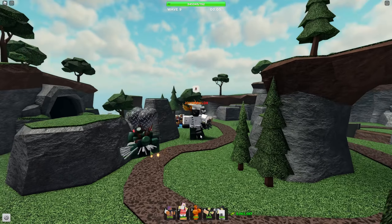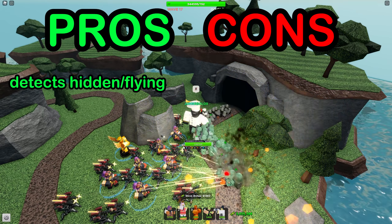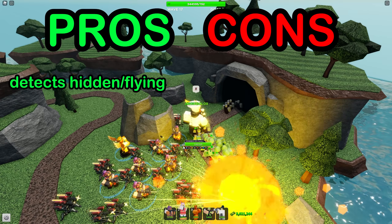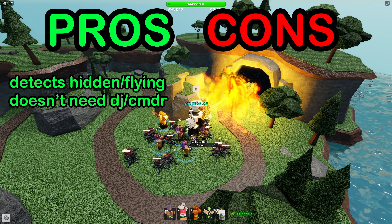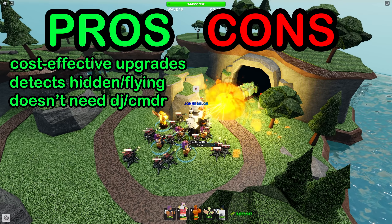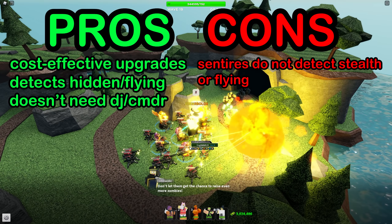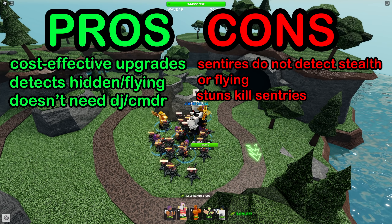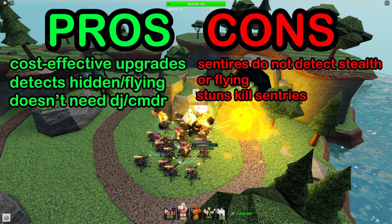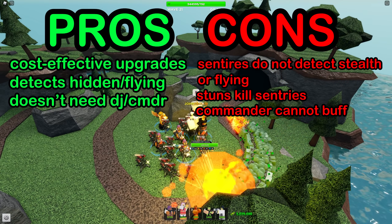The pros and cons of this tower: the pros being that it's pretty cheap for what it does in end-game cost terms. It has flight detection and stealth detection as well. And it doesn't need Commander or DJ to be good because it could do just as well without those towers. However, the cons are that sentries do not detect stealth or flying units, which can cause you to lose the game in very situational contexts. Stunning one-shots all the sentries it spawns, and the engineer will have to waste her time to rebuild. Supports are also kind of a con — it would be nice to have that fire rate.